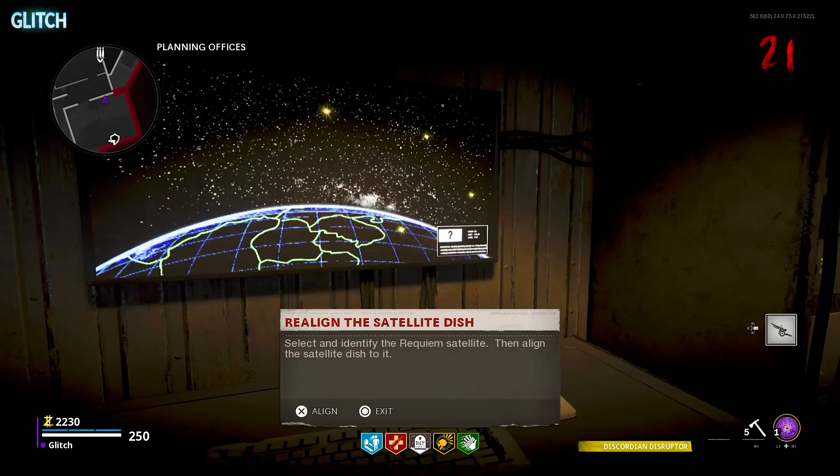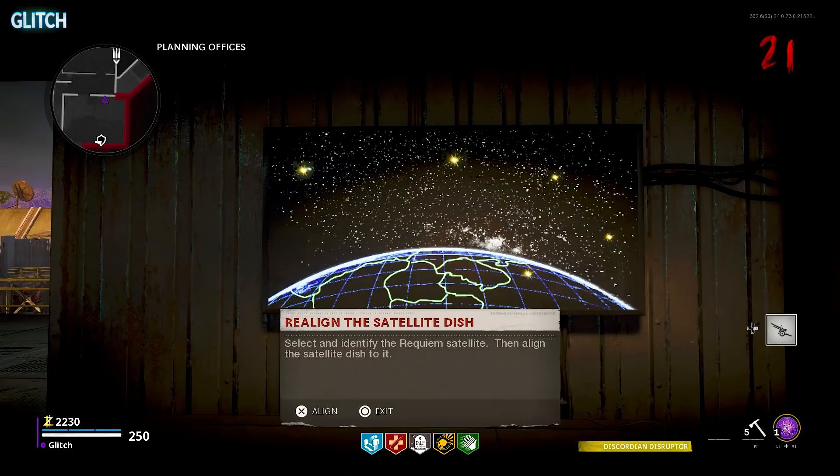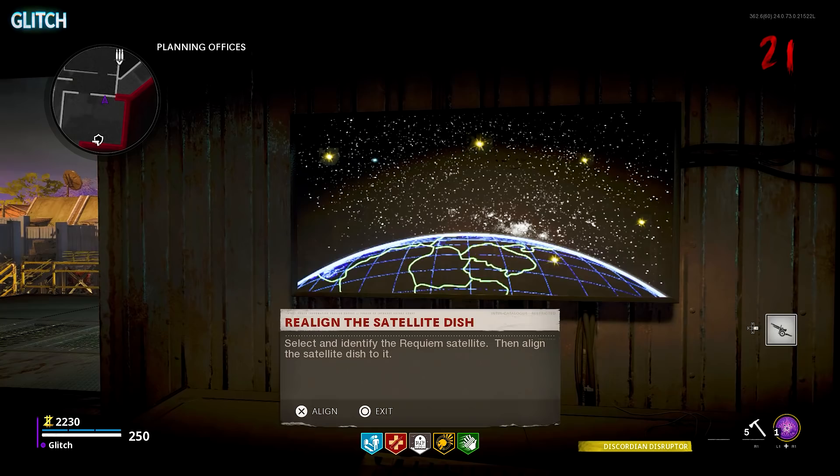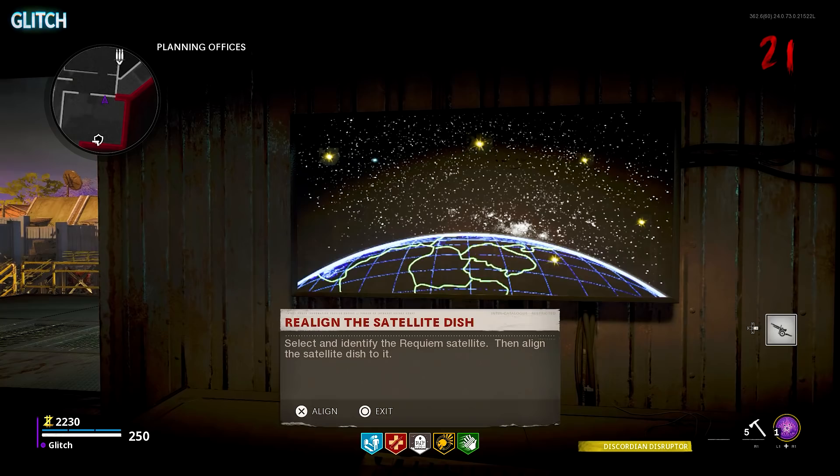There's going to be a small blue dot you can move with your D-pad and you need to use that to hover over those other yellow dots. If you look down at the bottom right corner of the screen, there will be either an American flag or a Russian flag for each of these satellites. What you're looking for is the one that has a question mark. Once you find it, hold X or square to align the satellite. Keep in mind, the location of this question mark satellite will be different every game. With the satellite dish aligned, you're now ready to enter the boss fight.